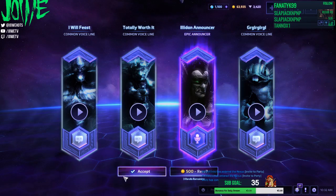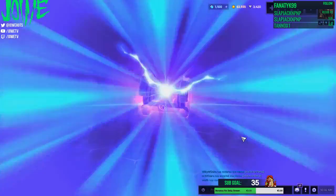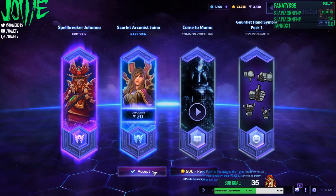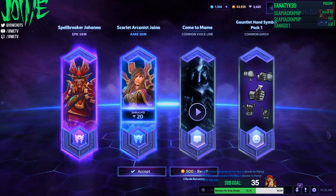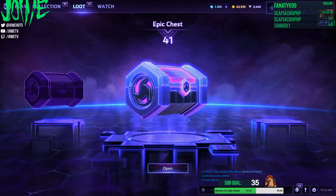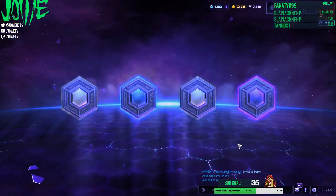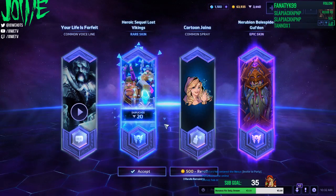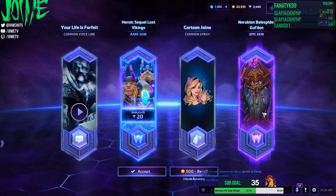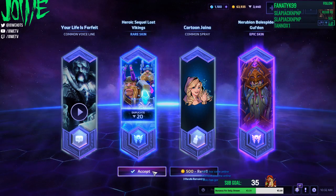Okay, Illidan announcer, I take it. But there was Murky and Gazlowe so maybe I should have rerolled. I guess I could have rerolled. Okay, take Joanna skin. I just don't want to spend too much gold. This color is fine on the golden skin so I guess I take it.